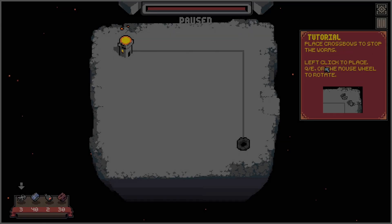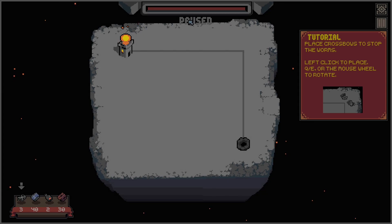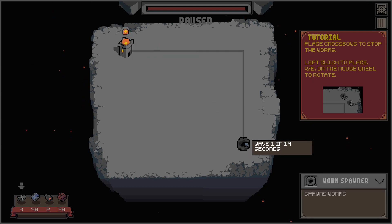Tutorial — okay, that's great, we have a tutorial. Game is paused, so that means we have to make our decisions here. We have to place crossbows to stop the worms. Left click to place, mouse wheel to rotate, or with the keyboard Q and E. Wave 1 in 14 seconds.